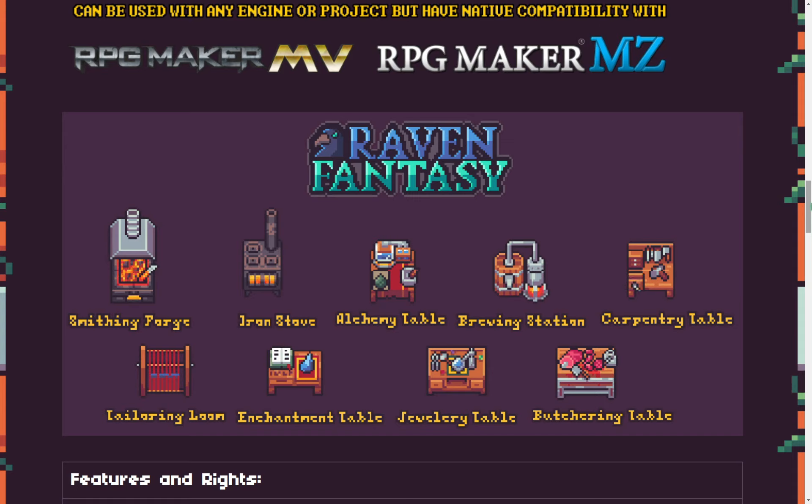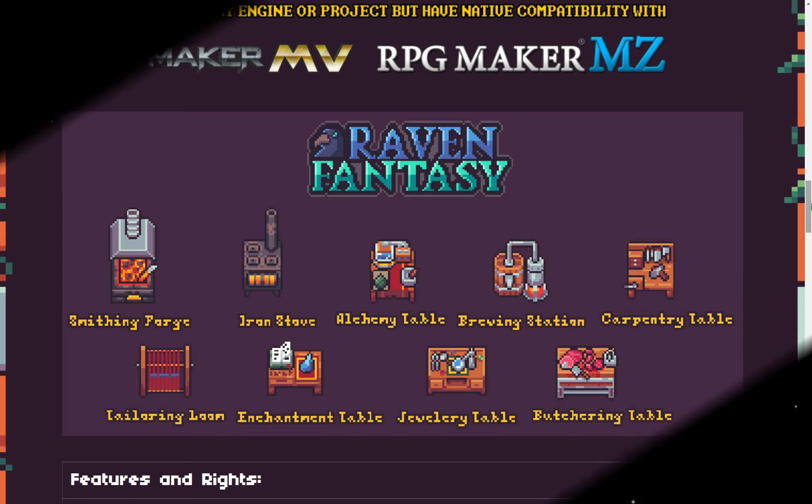And lastly, a sprite pack of animated craft stations by Clockwork Raven. And that is all for today. Go back to game making now.